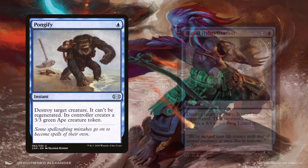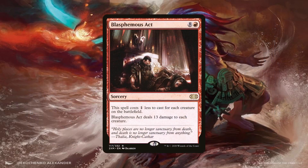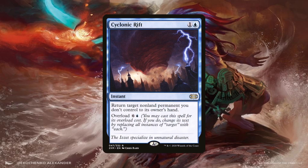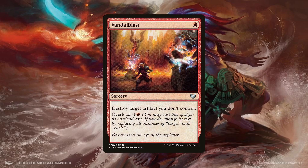Pongify and Rapid Hybridization can help get rid of an annoying and problematic creature. Unfortunately its controller will get a 3/3 blocker, but with the amount of epic and annoying creatures in the format, having a vanilla 3/3 will almost always outweigh whatever it was we got rid of. Blasphemous Act more often than not will wipe the board of creatures — this deals 13 damage to all of our creatures as well, but hopefully they're all phased out by the time we cast it. It's a great spell to have against a more aggressive deck or a token horde deck. An overloaded Cyclonic Rift will almost always get the job done — not only reactively but proactively as well; used at end of turn before ours, it can clear the board of any potential blockers so we can go crazy with our pirate army. Overloading Vandalblast will get rid of everyone else's artifacts, including stax or pillow fort effects in artifact form and opponents' mana rocks, really setting them back if they're not green.